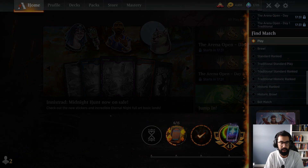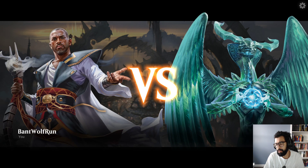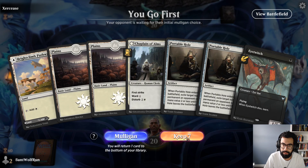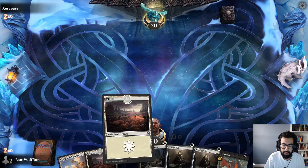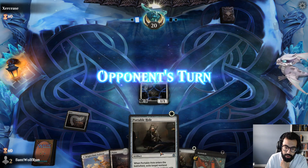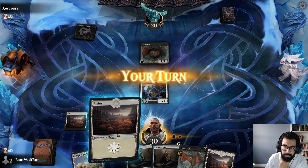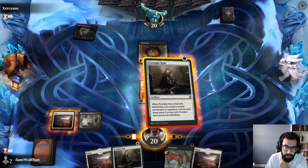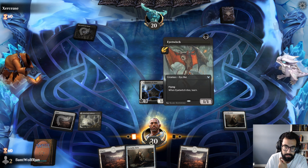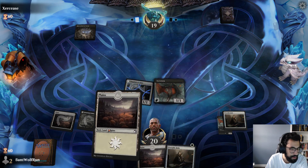So we saw some of the good and some of the bad with the budget mana base. Because ideally what you'd want is two Snarls, four Pathways, and a couple creature lands. We got our colors here. Kind of hoping this hand — we're playing a creature mirror, so these are useful. If we're against a control deck, these don't really do much. Hive on turn one, Eye Tyrant. I don't want them to learn here.